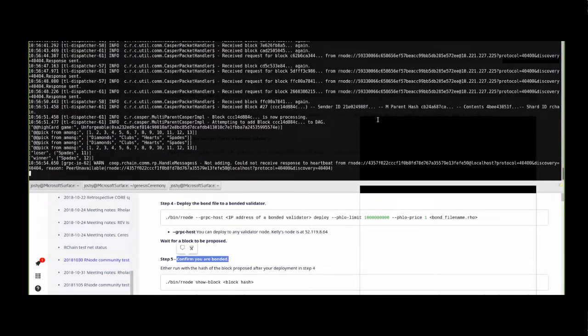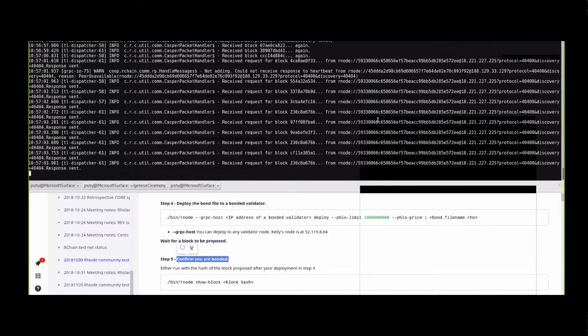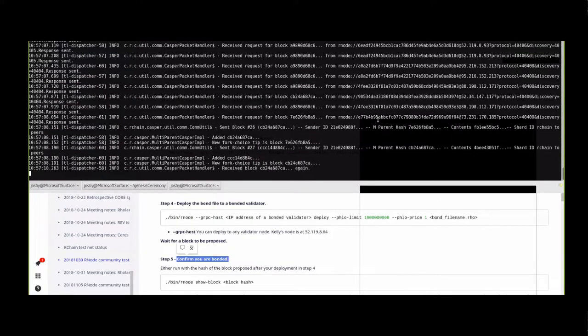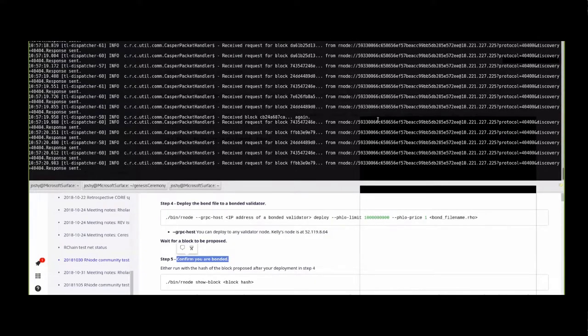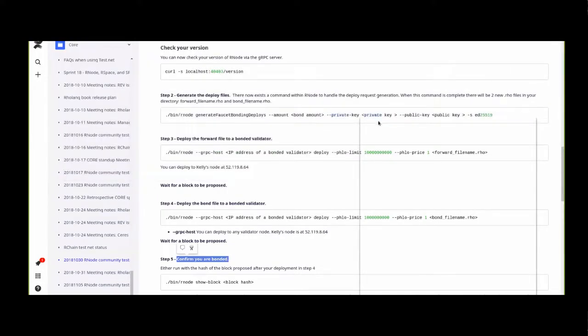Is it the case that every propose generates a new block? That's exactly what propose means - it says 'hey node, I'm ready to generate a block, make one right now.' So it's proposing the block, not the contract. Exactly. The one time when running propose will not create a new block is if there are no new deploys - if you propose and then immediately propose again, it'll just come back and say there were no new deploys to go in that block.